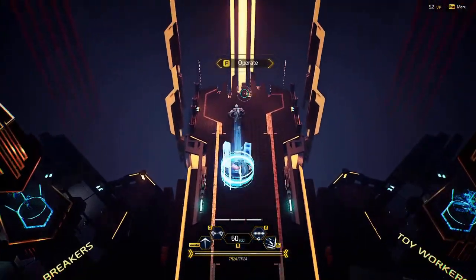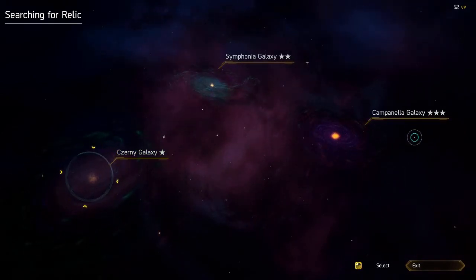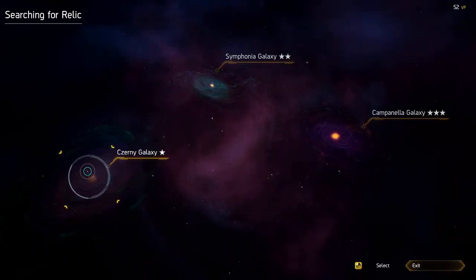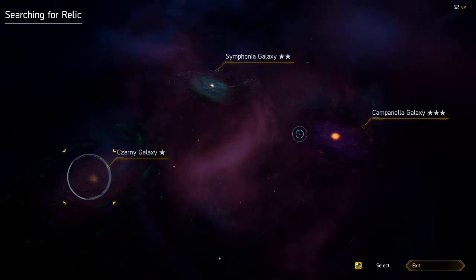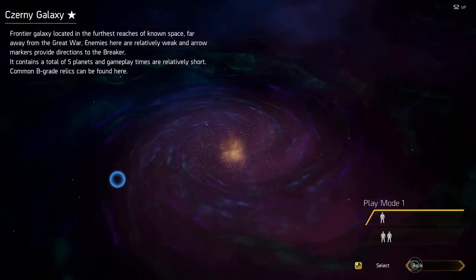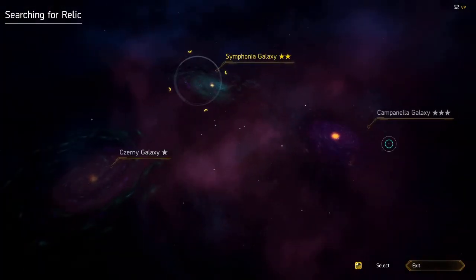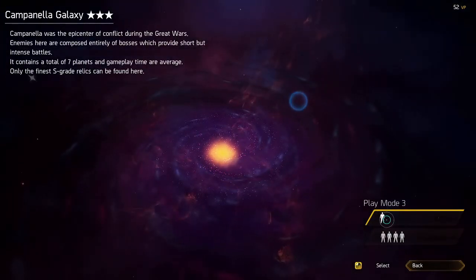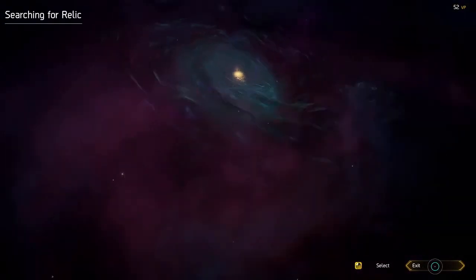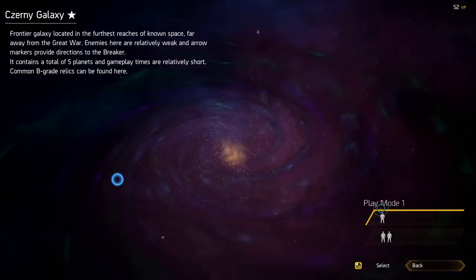We're gonna go play a level. There's one-star, two-star, and three-star. It does get more difficult with higher star level. On the first map you can play one or two players; on the two-star, one to three players; and up to four players on the three-star. You can play solo, but it's not a good idea — it goes way slower and most of the time you won't make it solo anyway. The first level should be doable solo.